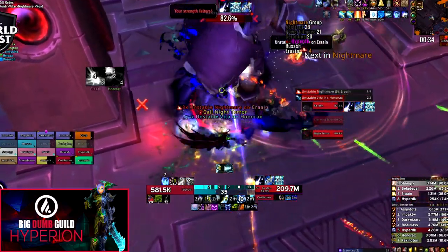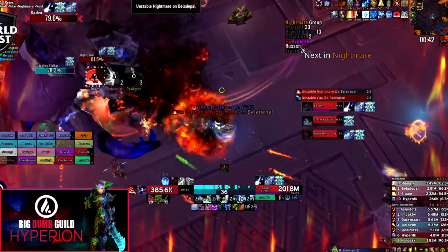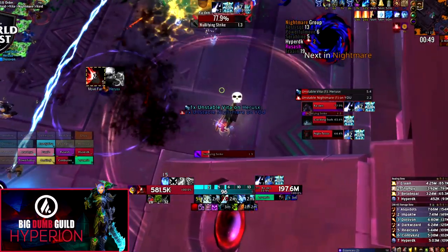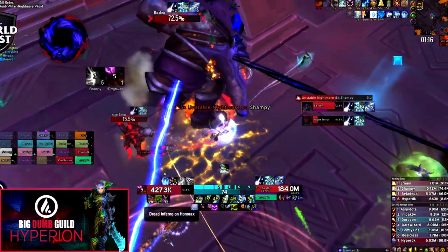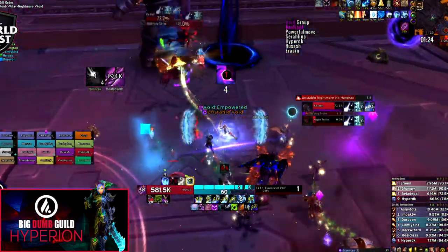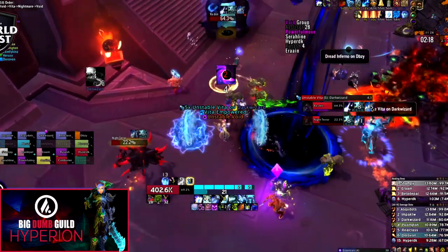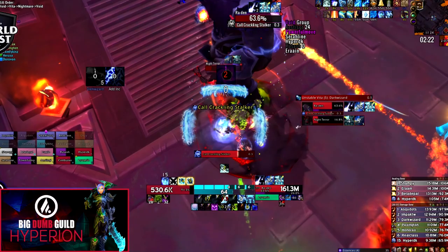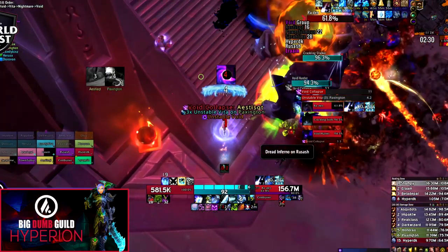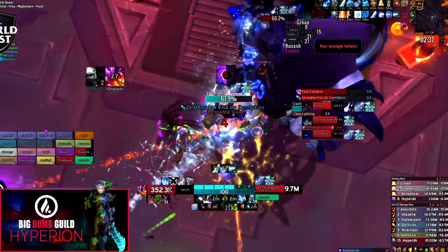Boss positioning will change 90 degrees each time you deal with an orb set. For the first set, tank the boss in the north corner where he starts — drag him next to the pillar, which allows your melee to use the cubby area for the Nightmare orb. On the second set, rotate the boss 90 degrees to the east side of the room, then another 90 degrees to the entrance/stairs. Each rotation gives your DPS more time to kill the orbs, though the first set is the tightest check.